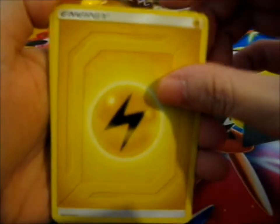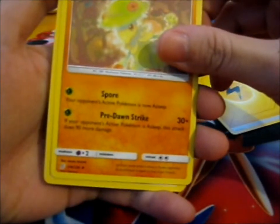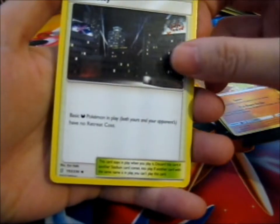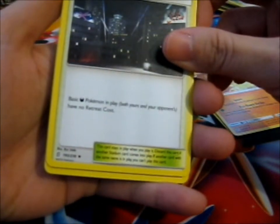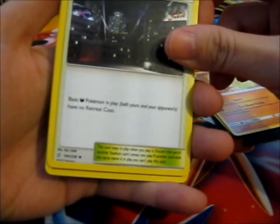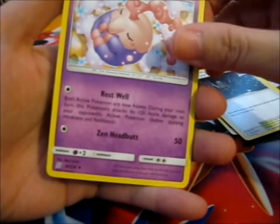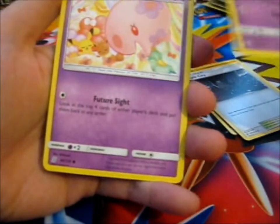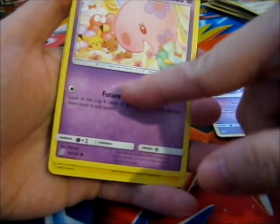We have Electric Energy, Flaaffy — eh — Dark City. Basic Dark Pokémon in play, both yours and your opponent's, have no retreat cost. I guess that's handy. Musharna and Munna — we've got the evolution chain here. I still think it's cute. Munna's tucking in Pikachu maybe there.